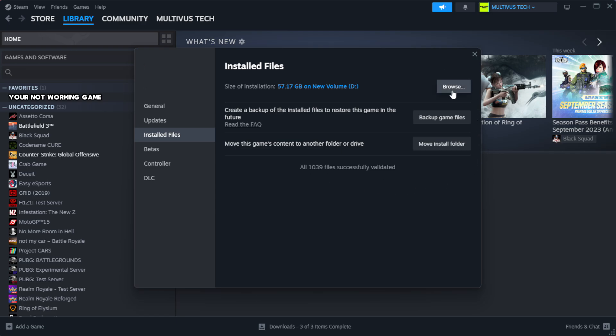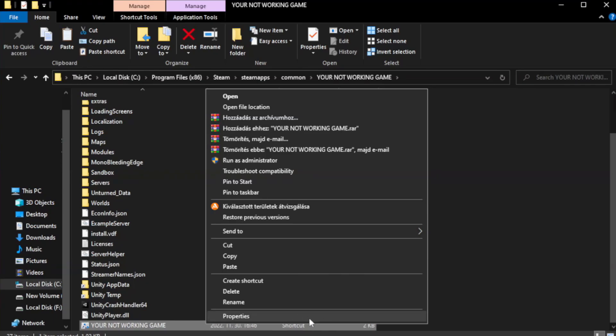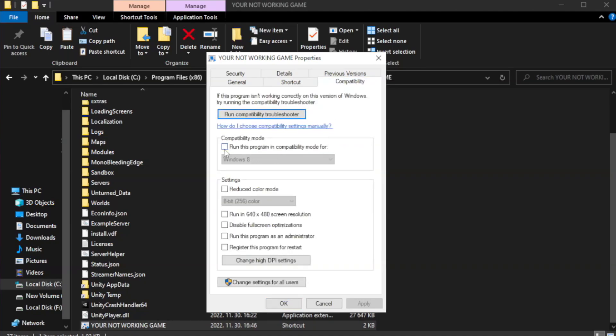Click Browse. Right-click your not working game application and click Properties. Go to Compatibility. Check Run this program in compatibility mode — try Windows 7 and Windows 8. Check Disable Full Screen Optimizations. Check Run this program as an administrator. Click Apply and OK.